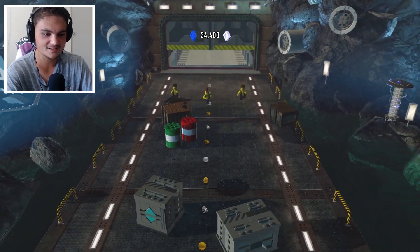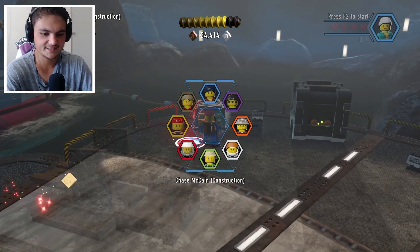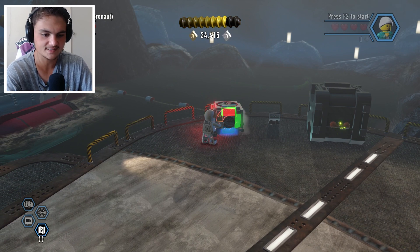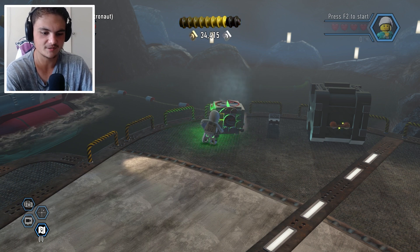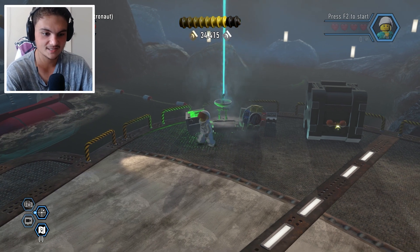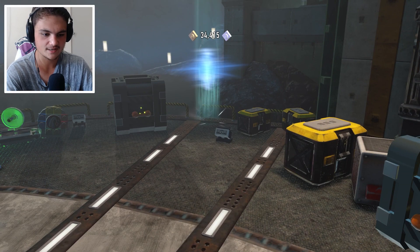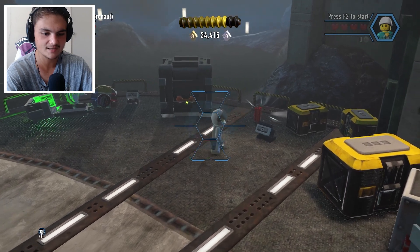They found us! There's an astronaut thing right here — let's insert the code: blue, green, red, yellow. That should be easy, it's literally just counterclockwise starting with blue. What's it going to spawn — a color swapper, some gears, a box? It's some dynamite! Okay, we're going to switch over to our miner.